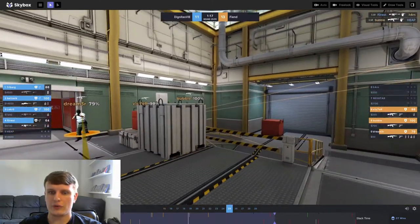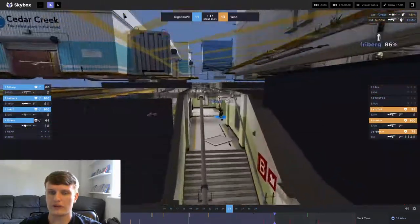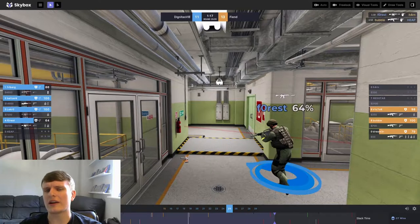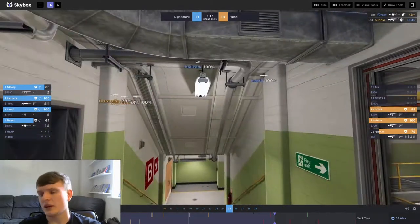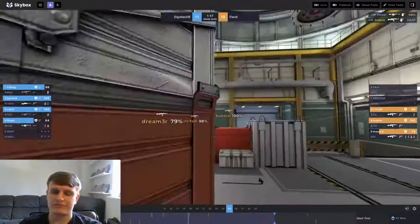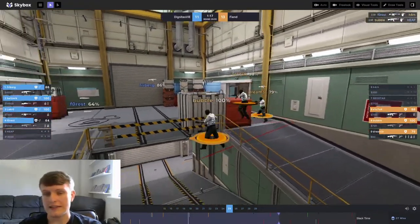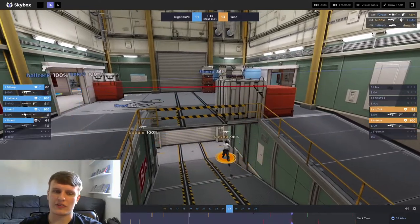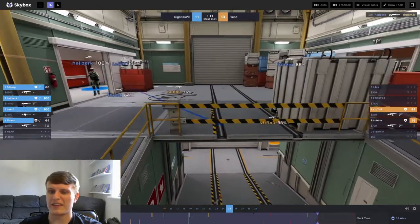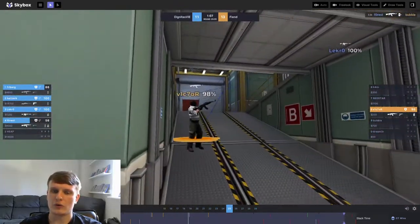Han's lurk is found by Forest — two rounds in a row where he had very little success on the Secret lurk. You'd have hoped one of those lurks would come off. And this is just hard work for the Ts — Holzerk drops the bomb, which doesn't help.